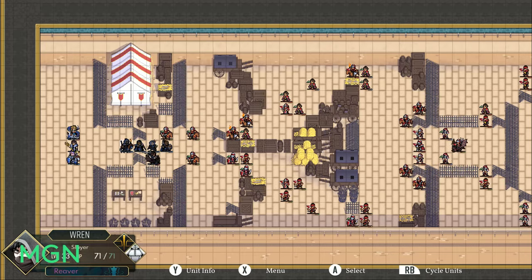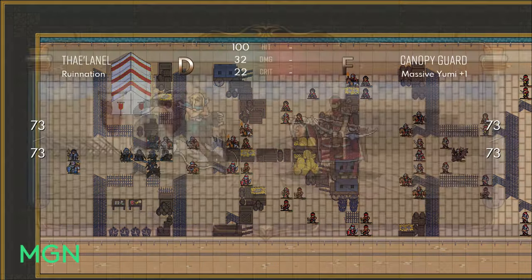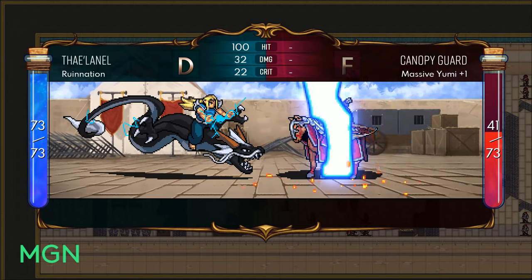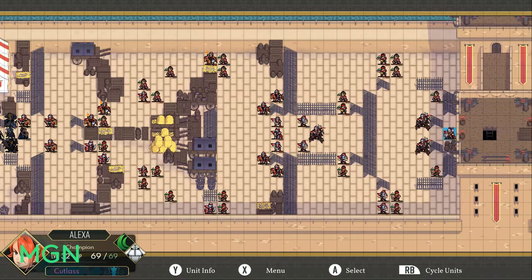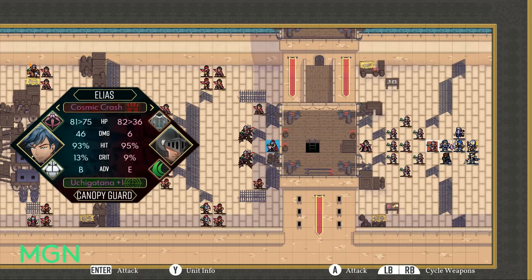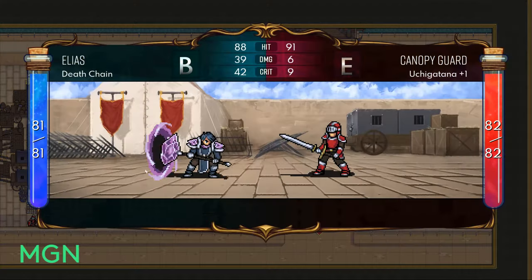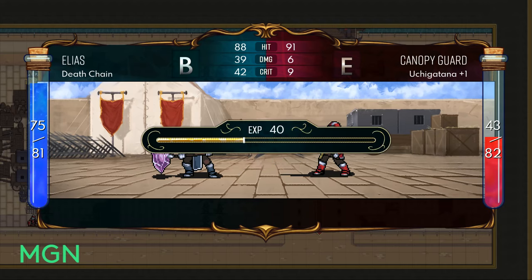Warriors fill the typical RPG role in Dark Deity of being your frontliners. They're great at taking hits, and you should be using them to bait in enemies that could potentially dish out big chunks of damage and do it in return. They suit best in being the thick of the fight, regardless of which class route you take them, and benefit highly from aspects that shore up their weaknesses — speed, accuracy, and the like.